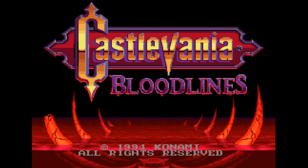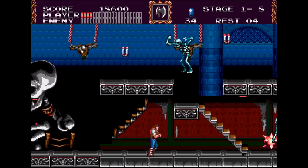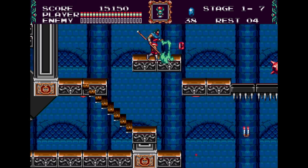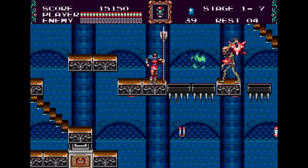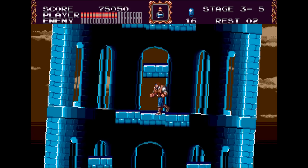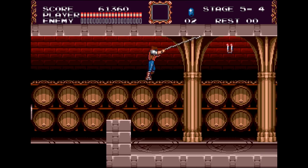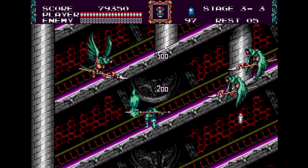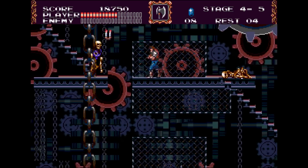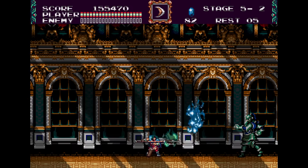The third best game on the Sega Genesis is Castlevania Bloodlines, where Konami's biggest series made its debut on the platform. This one is cut from a little bit of a different cloth than the other Castlevania games, because it features two new characters that travel across Europe to hunt down Elizabeth Bartley, who seeks to resurrect Dracula once again. John wields a whip and can use it to circumvent gaps, whereas Eric uses a spear and can execute high jumps. Both characters actually play very differently.